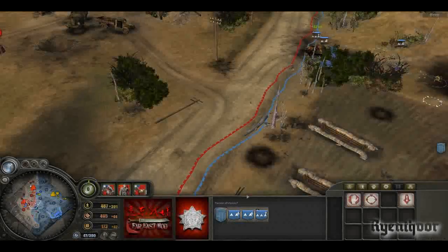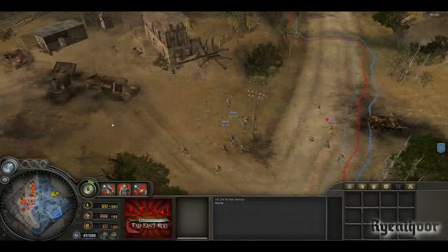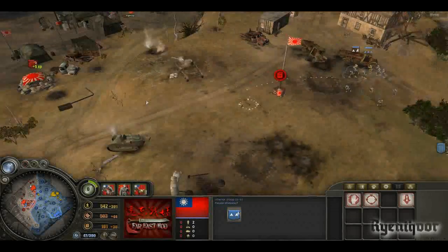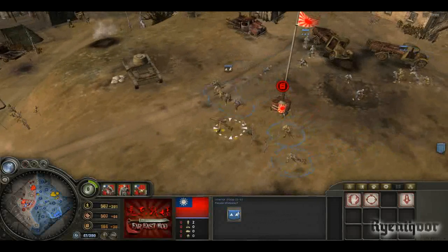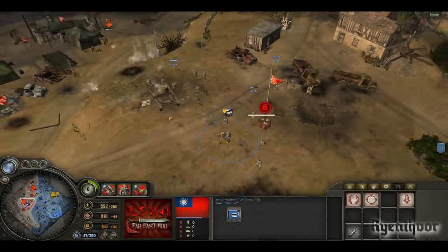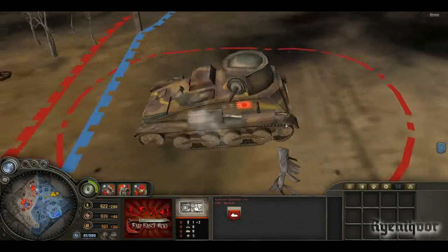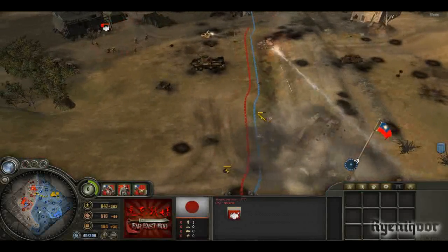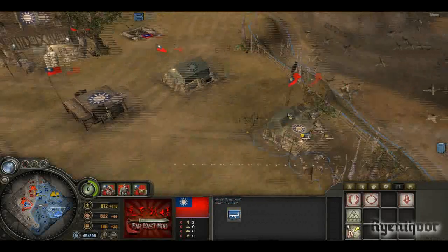That was basically the bulk of the Chinese army troops. If you want to see other command trees, I recommend you download the mod yourself — the mod link and installation instructions are in the description. It's not that hard if you use your brain. I've shown you basically all the normal Chinese troops.